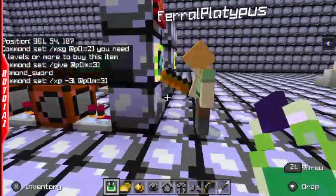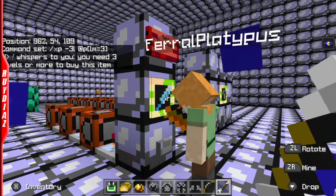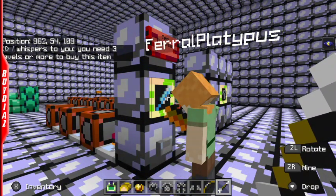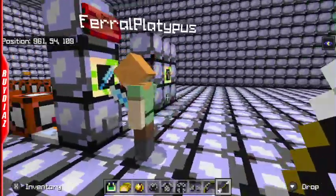I will now demonstrate — see if it works. Blam! Oh my gosh, it worked! It worked, folks. Feral Platypus does have the diamond sword. Let me show you — I made her hold it. Yes, it works. This has been a success. Excellent.